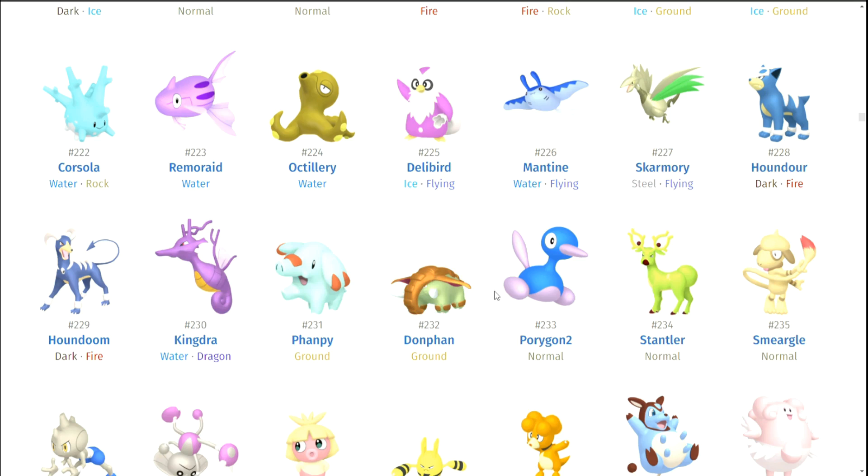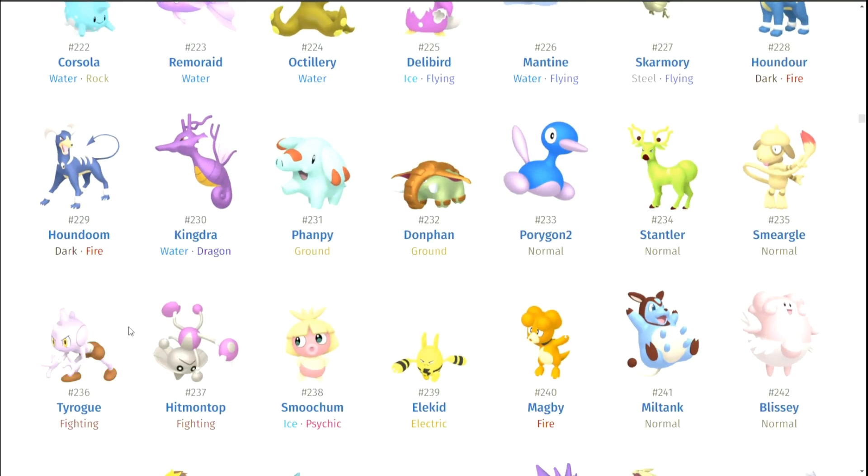Phanpy, Donphan. Porygon2 — I love the original Porygon and I love it because Porygon2 as well as Z carry it on, and I still like the shiny. Stantler. Smeargle. Tyrogue — it seems like they tried to go for an idea with Tyrogue and Hitmontop. It's funny too because Hitmonlee and Hitmonchan still look awful, but it seems like they tried to go for silver with blue shorts for Tyrogue, and silver with purpley-pink stuff for Hitmontop. I gotta admire them trying — I do think they look pretty cool.